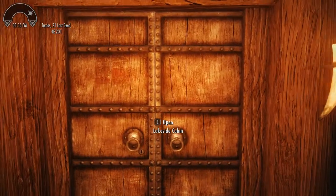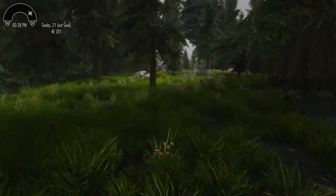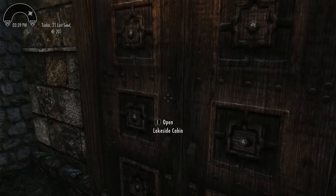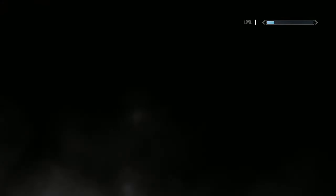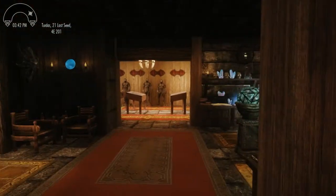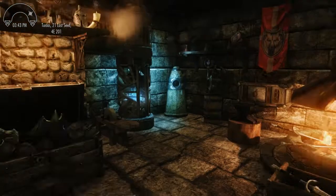Let's go on in — we've got to take a look at a couple things in here. Let's start down in the basement. Everything is nav meshed: the basement, first floor, and second floor.